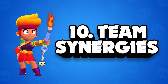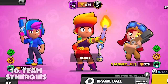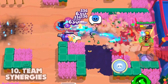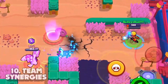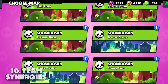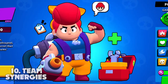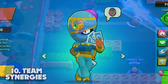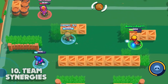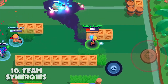Tip number ten is team synergies. Amber synergizes well with brawlers that make up for her weaknesses. She does a great job at damage output and can honestly carry a team by herself, but it's nice to pair her with close range brawlers in case an opponent tries to get in her face. Brawlers like Primo, Shelly, or Jackie are excellent options for duo showdown. Any healer works decently too — even passive healers like Jean or Tara make solid teammates. In general, it's smart to build a team around her damage potential and support her in the areas she's weakest.